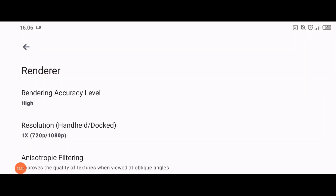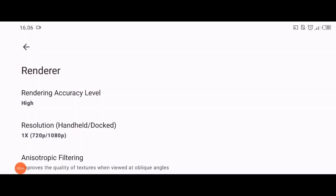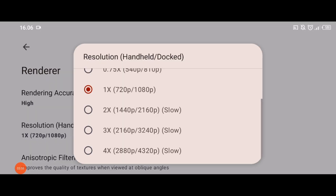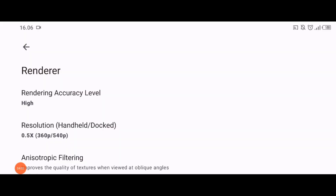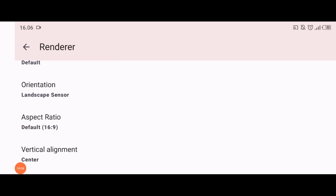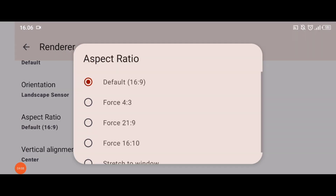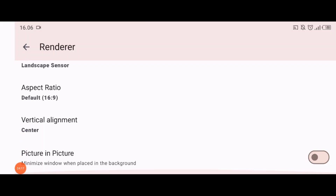Kita ke Graphic. Untuk Graphic ini ada Rendering Accuracy Level ya — ada Hide, Ideal, dan Maximum. Kita pakai yang Hide. Kemudian untuk resolusinya, karena handphone saya kentang, jadi saya pakai yang 0,5 ya. Dan Anisotropic Filtering ini gak usah. Aspect ratio-nya saya pakai yang ini karena resolusi saya di 0,5. Kecuali di 0,75, kalian bisa pilih yang Straight to Window. Kita lanjut ke bawah, tidak ada lagi yang diubah, kita kembali.